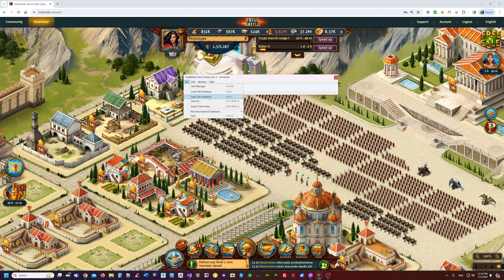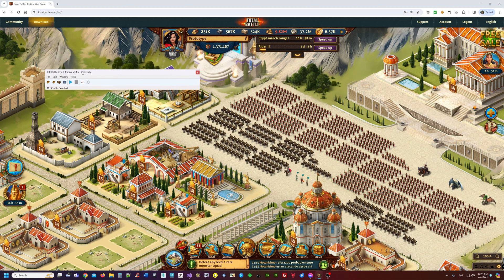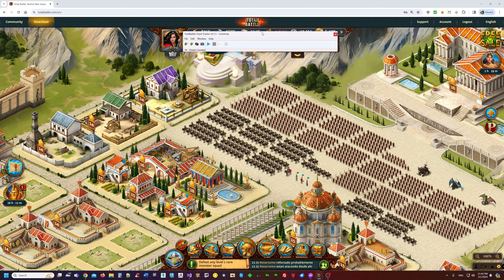Once you've done all this, you need to save it to disk — Save Clan Database — or else everything you just did will be forgotten. In future releases, I plan on having it automatically save when you create a new clan, to reduce extra work.